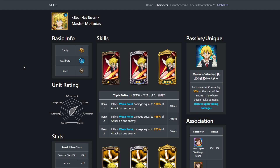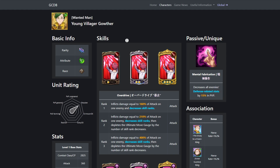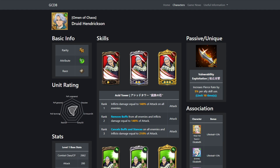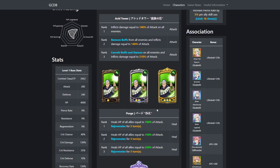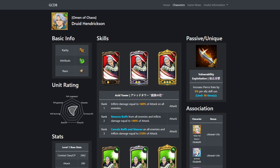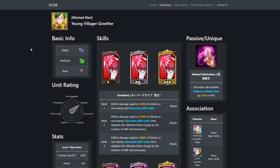You can definitely use some of these SRs to get the job done. The main ones being Green Gother, who can take away ult gauge with his ultimate and his first skill. You could also use Hendrickson, who is going to be able to take away buffs and heal your team, which is really nice. And you can use Meliodas if you're super unlucky with units. But the main two are going to be Gother and Hendrickson. Anyway, that's going to be it for this video — be sure to give it a like, subscribe to the channel if you're new, comment down below and tell me what you guys think. With that being said, I will see you guys next time. Peace.